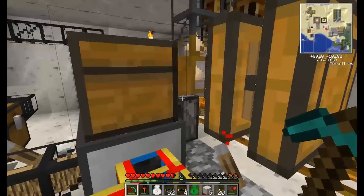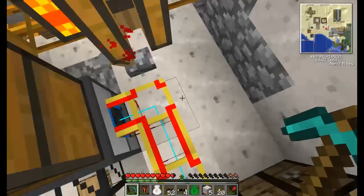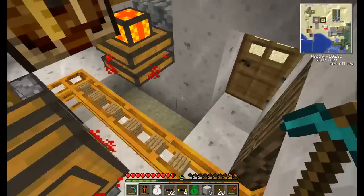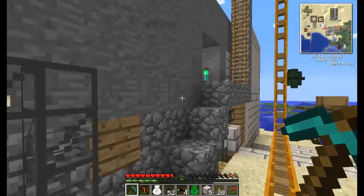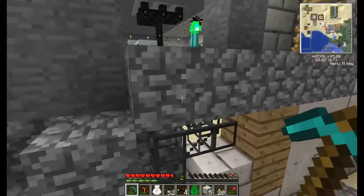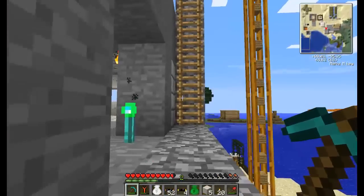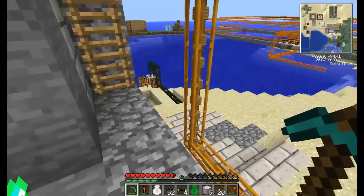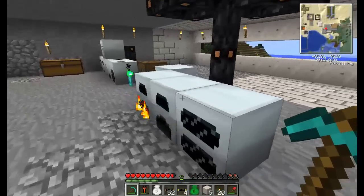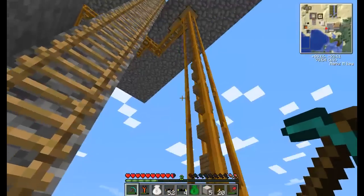The sawmill transforms one wood into six planks and a sawdust. Sawdust is a by-product which is then compressed into compressed sawdust. It is then sucked all the way to the furnace — which you can see inside. From the furnace, charcoal is made, because compressed sawdust in the furnace is made into charcoal. We then use the charcoal to power our generators. We have a lot of power now.